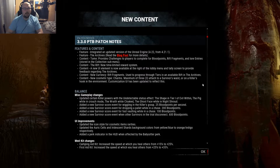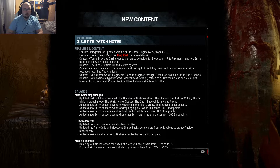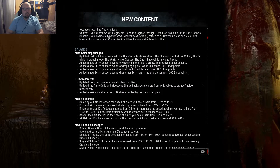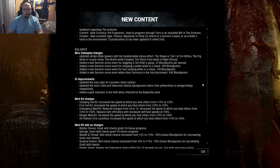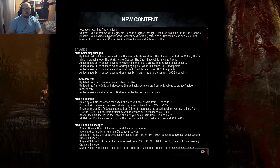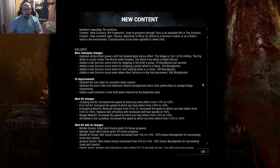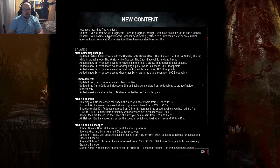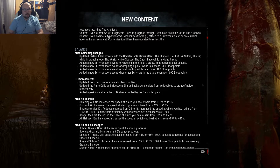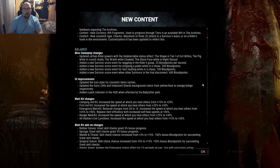We'll look later into the store to find out what's new there. Now in the balance section of the patch notes, they updated certain killer powers with the undetectable status effect: the Shape in tier 1, the Pig while in crouch mode, Wraith while cloaked, and Ghost Face while using his night shroud. They all are undetectable. Nice.